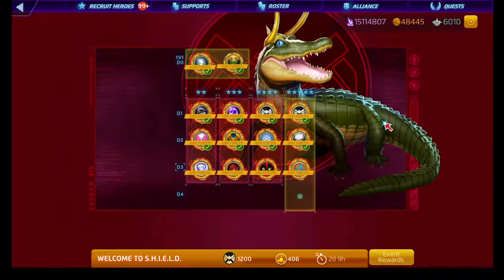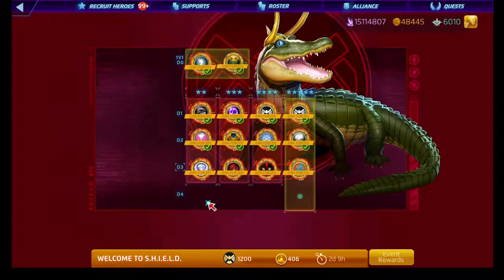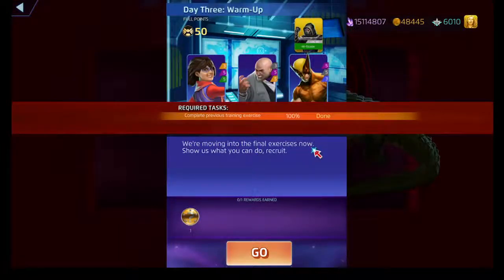Another day, another day to be the best version of you. More puzzle quests — this time day three, with the more annoying Mordo in the Star Lord node. I also got to do some draws from the Loki and Friends store, and I'm introducing that as well. Normally I'd split the video up into two, but we're just going to combine them into one. Welcome to Shield Day 3.